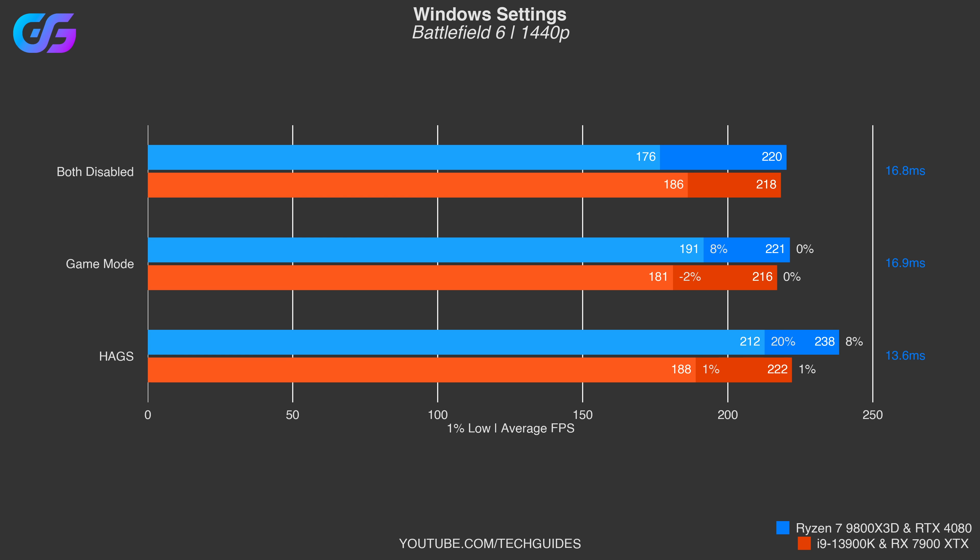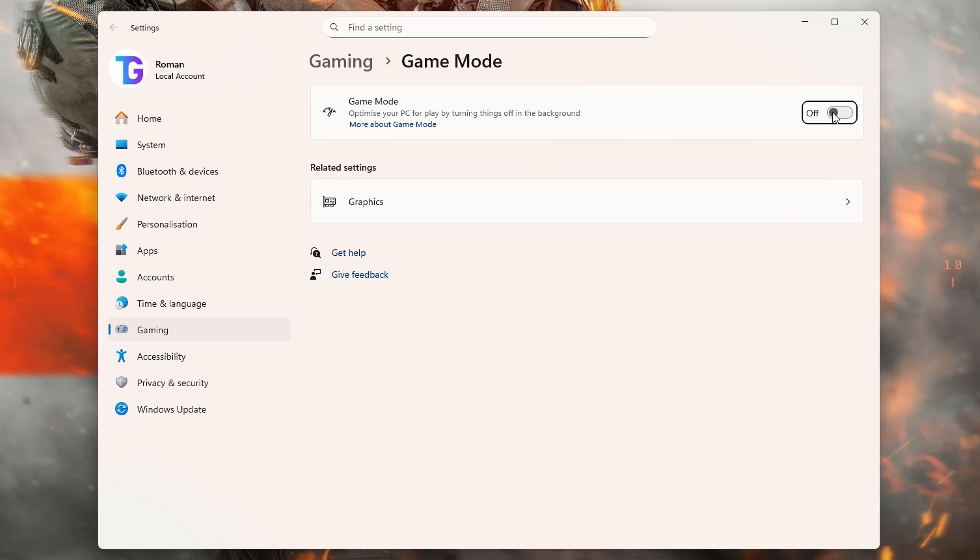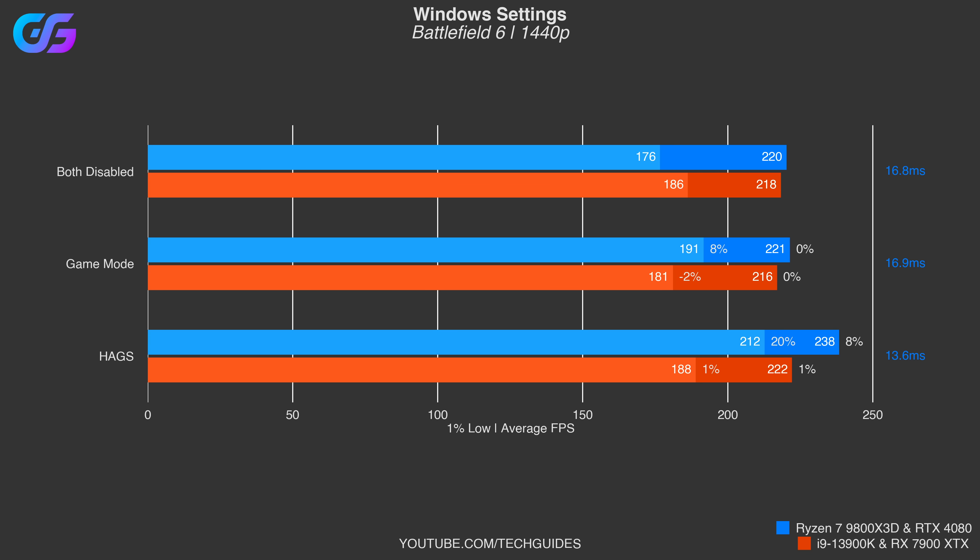Let's have a look at the impact of Windows Game Mode. The average FPS don't seem to be affected at all when Game Mode is enabled - this is true for both systems tested. The 1% lows are a bit all over the place but I wouldn't over-interpret this as they can be quite variable. Whether you have Game Mode enabled or not comes down to personal preference. I didn't see any degradation in performance when enabling this feature, so you can safely leave it enabled.